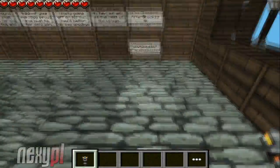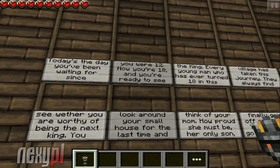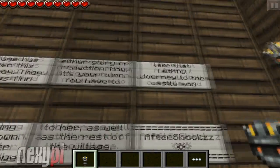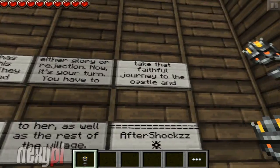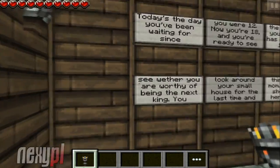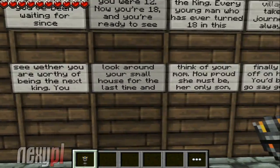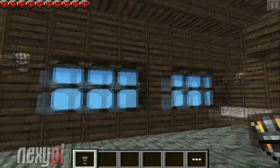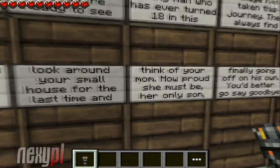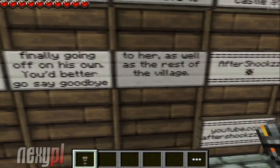Thank you Aftershocksz101 for this awesome map. Let's get right into the story: today is the day you've been waiting for since you were 12 — now you're 18 and you're ready to see the king. Every young man who has ever turned 18 in his village has taken this journey; they always find either glory or rejection. Now it's your turn. You have to take the fateful journey to the castle to see whether you are worthy to be the next king. You look around your small house for the last time and think of your mom — how proud she must be, her only son finally going on his own. You better go say goodbye to her as well as the rest of the village.